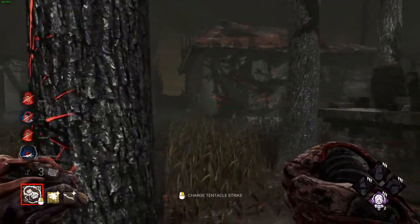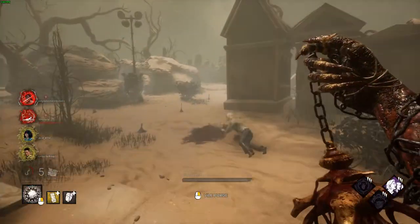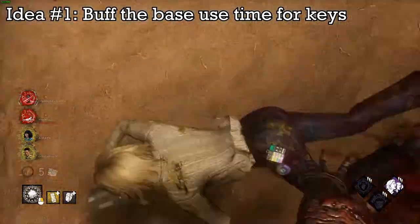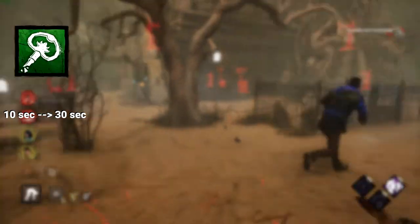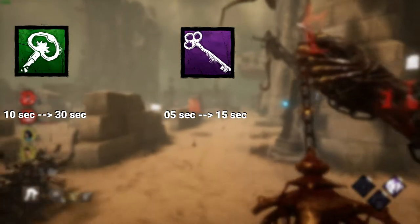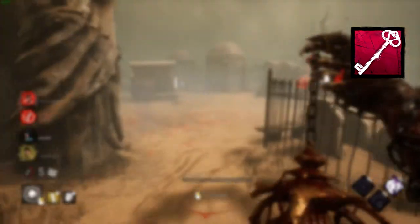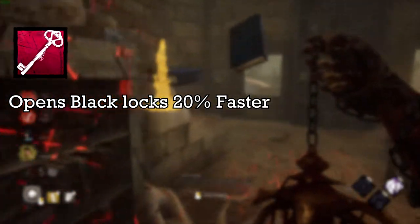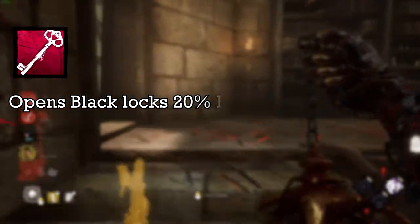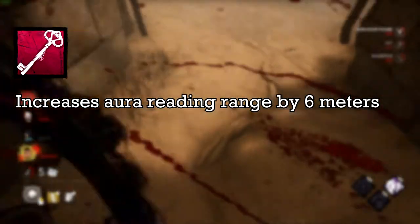In this next section, I'm going to drop a few ideas I have to maybe make keys a little bit more unique. Starting off with idea number one: buff the base aura reading time. Let's make the broken key actually useful. Let's buff the broken key from 10 seconds to 30 seconds, the rusted key from 5 to 15, and the skeleton key from 30 to 40 seconds. Let's also make the ultra-rare key feel ultra-rare by giving it another effect — perhaps it could open the hatch 20% faster, or give it a natural plus 6 to any aura reading. Something to make it stand out beyond the longer use time.